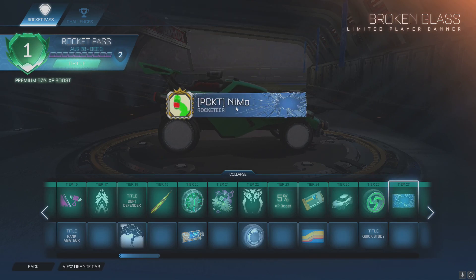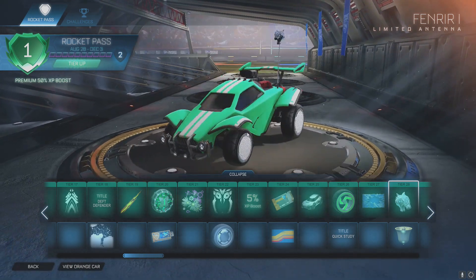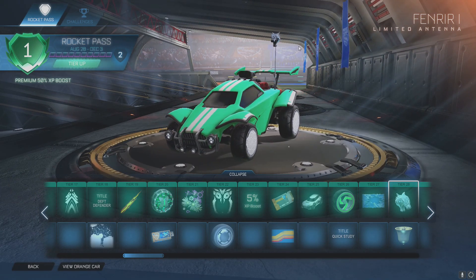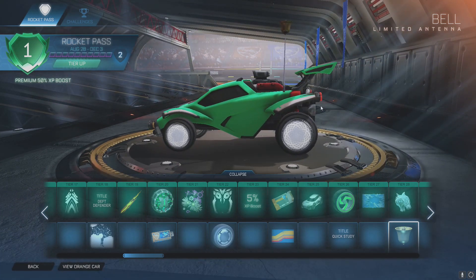Tier 27 you'll get a Broken Glass player banner. Tier 28 — I thought that was going to be like a hood ornament. Could you imagine if they made hood ornaments in this game? I know toppers are a thing but imagine if you could put something right on the hood — that would be sick. I don't ever use antennas but that's awesome. And you'll get a Bell antenna as well.